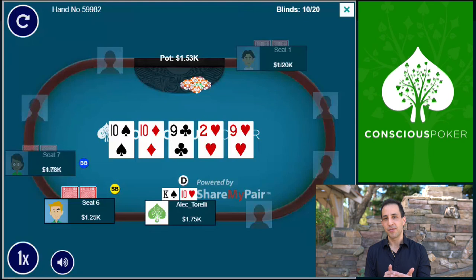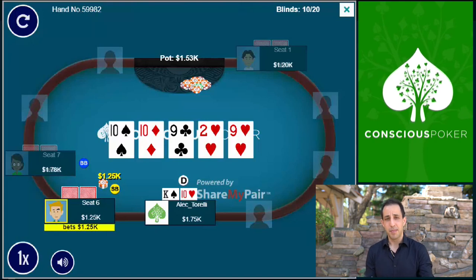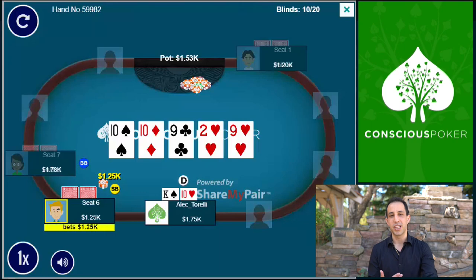On the river, it comes down a nine. It's a really interesting river because some hands are counterfeit, all the draws missed, and if he has a nine, hopefully he's going to stack off. It doesn't really change that much because I'm basically representing a ten or nothing. My range on the river is essentially a ten or a bluff, so a full house with nines-full or just two pair is pretty much the same hand relative to what I'm representing. He goes ahead and jams, which makes it really easy for me because I have a boat.